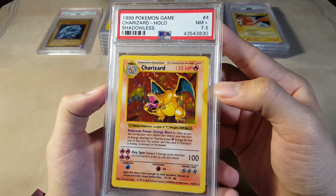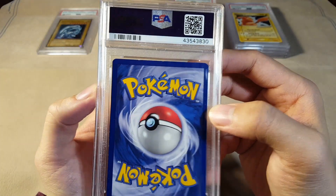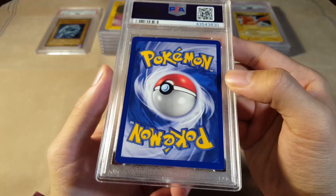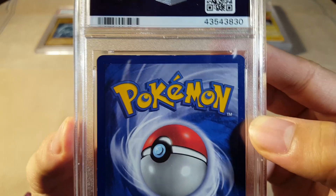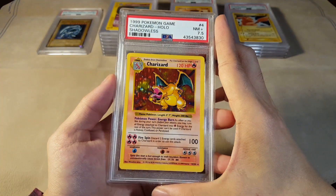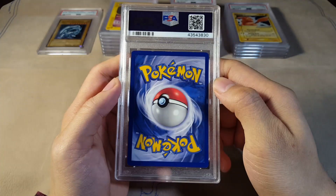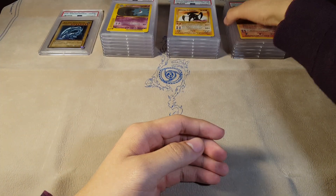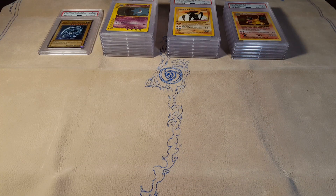We got a Near Mint Plus 7.5 — that is extremely weird of a grade, I've never seen that for PSA actually. It's a Shadowless Charizard, so that's pretty good still. There's a little bit of edge wear maybe. Yeah, a 7.5 Charizard — super nice. Okay, let's open box number two!